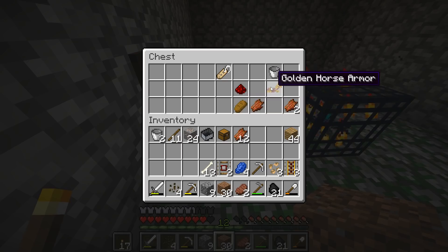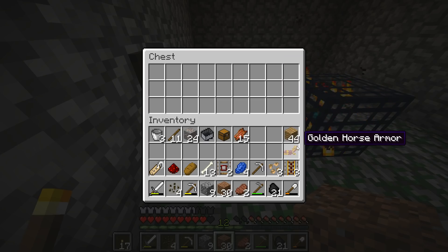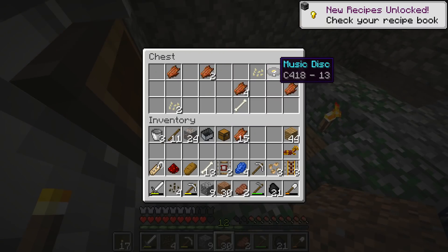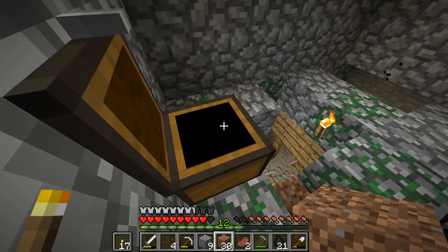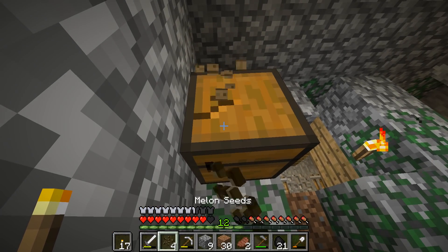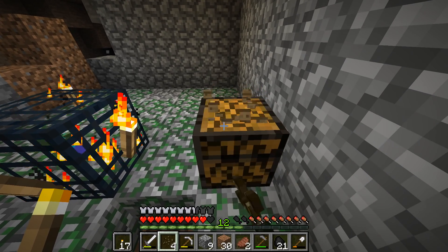You used to only be able to get music discs from getting skeletons to kill creepers. We've got pumpkins as well. I'm more hyped about the melon though. You can automate these spawners too — we'll do that one day. Golden horse armor — is that a joke? Back in the day there was a DLC for one of the Elder Scrolls games called Horse Armor, which was pretty much the meme. Let's take that and that. Thank you very much.